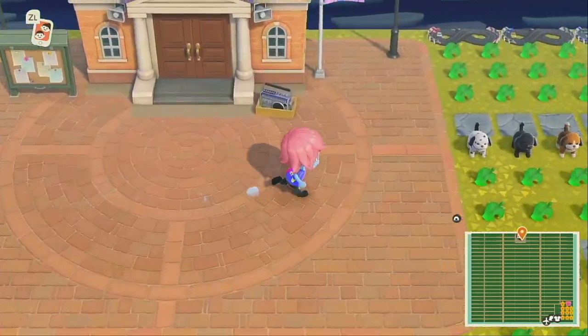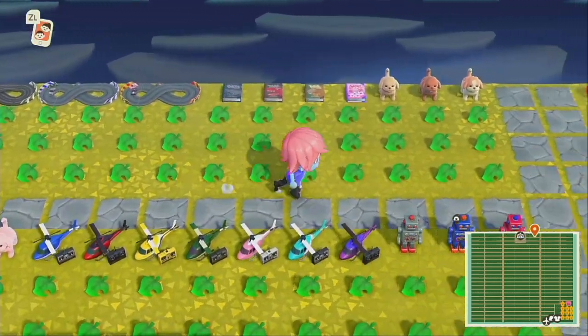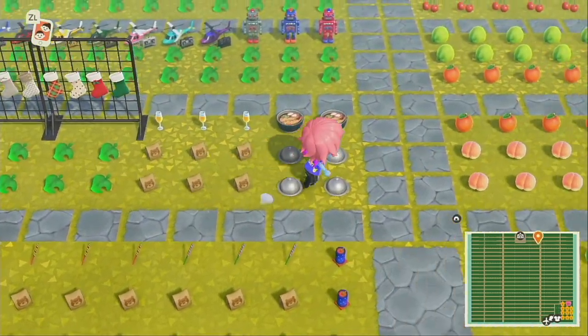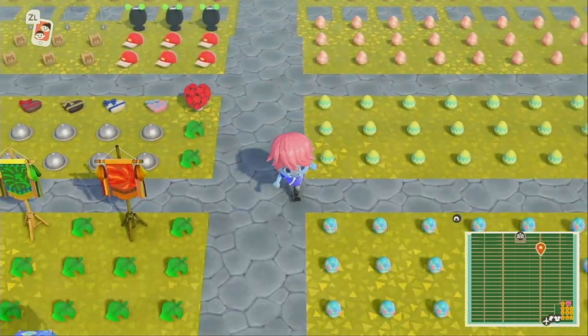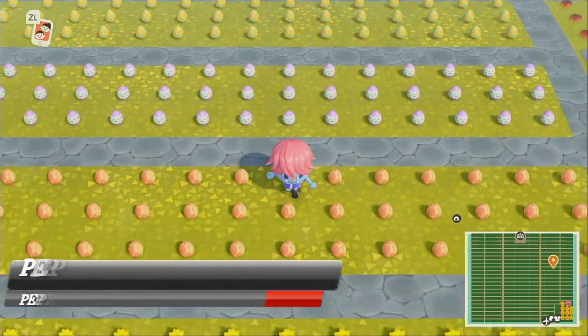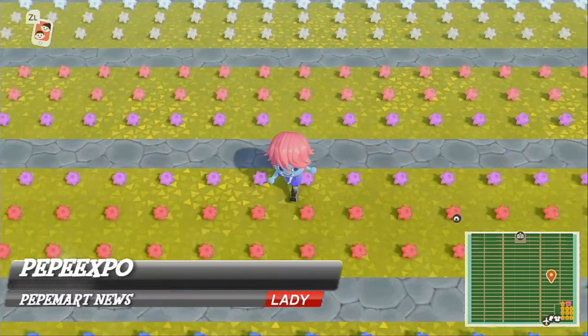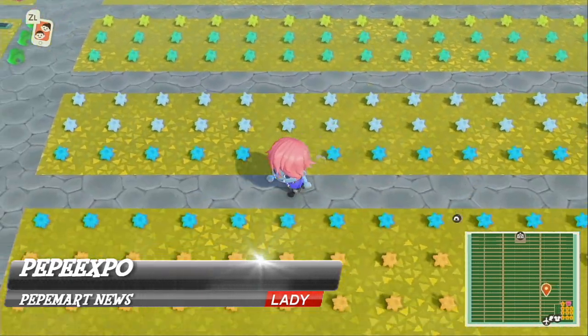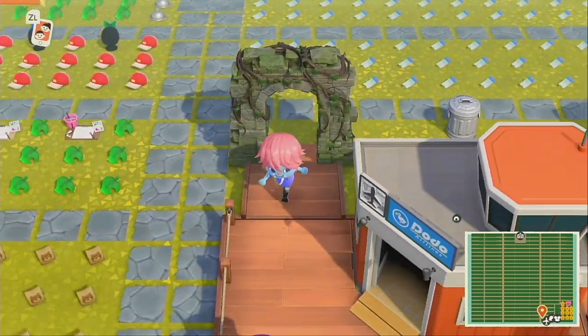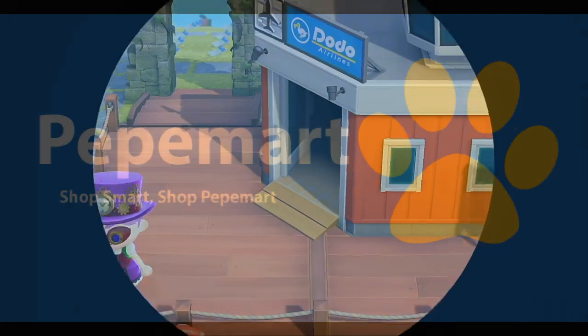We got the Toy Day items on here - a lot of people need Toy Day stuff. It's a little hidden but there's your Toy Day stuff. And then there's a lot of materials - we overdid it with materials, I'll admit it. We didn't need this much but we put it there because we didn't have the refresher. Now that we do, we can rethink islands. Give us a comment and tell us what we could do differently. Thank you for watching and thank you for shopping at Pepe Mart - shop smart at Pepe Mart!